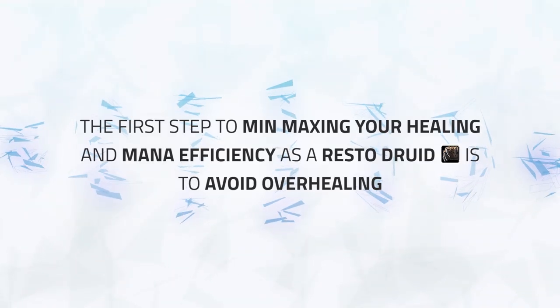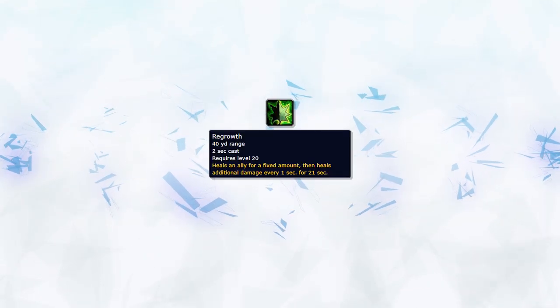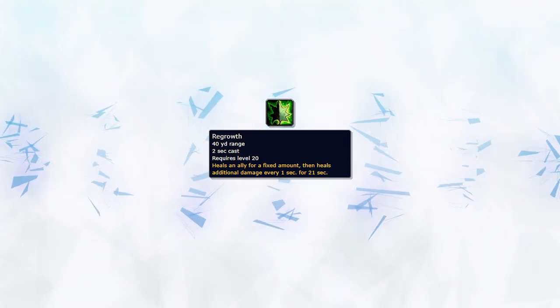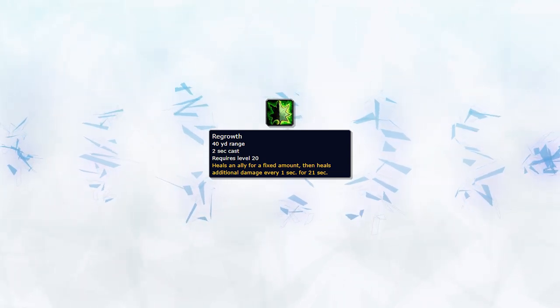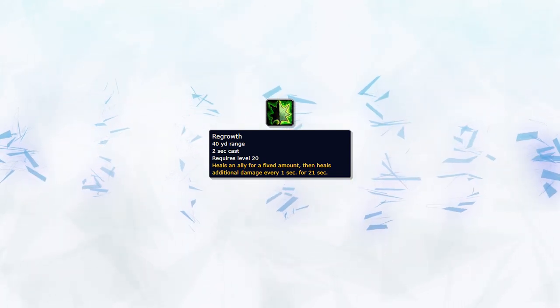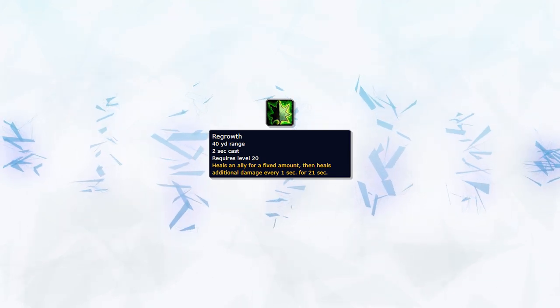The first step to min-maxing your healing and mana efficiency as a Resto Druid is to avoid overhealing. Your HOTs should be applied to all targets taking damage, but you want to avoid spamming Regrowth unless a target is about to die. The same goes for your HOTs — keep all of them active, but refresh them at the last possible moment. Don't spam HOTs onto a target if they already have HOTs active that are not about to expire. When learning to be as mana efficient as possible, this will be your first step.